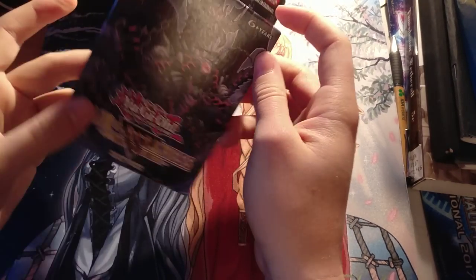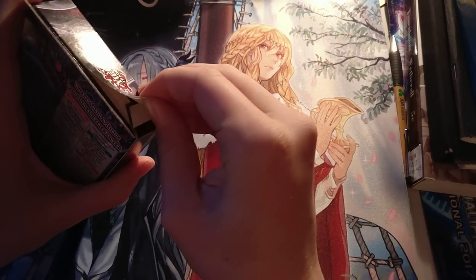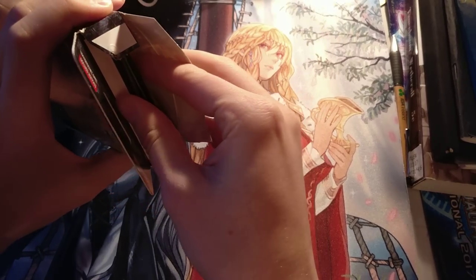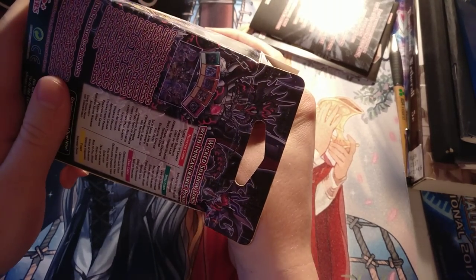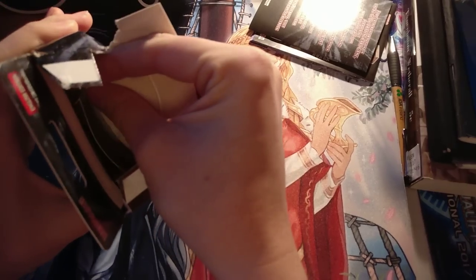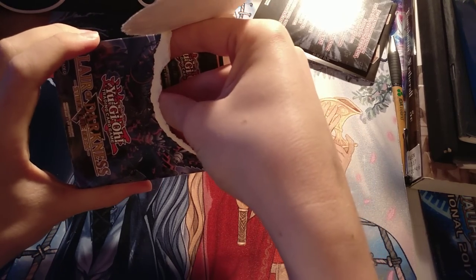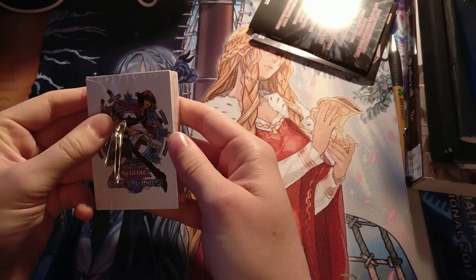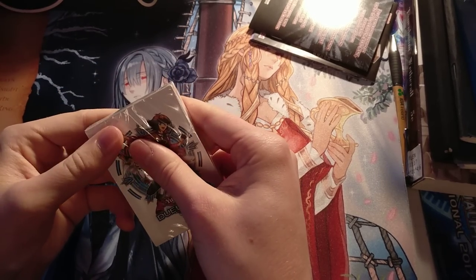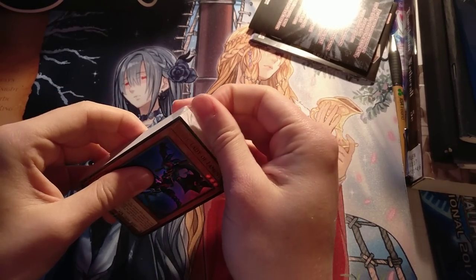So Layer of Darkness. Layer of Darkness is the second most recent structure deck, I believe — it came out just around the time of Nationals season this year, and it features — it's actually a retrained deck, so it is a structure deck R, but we never got the original deck in Europe. The theming of this deck is all based around trap cards that tribute your opponent's monsters, and then some other effects that synergize with those.